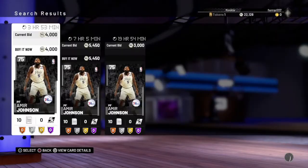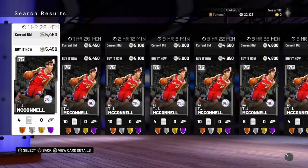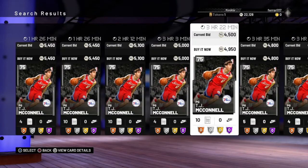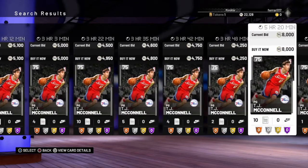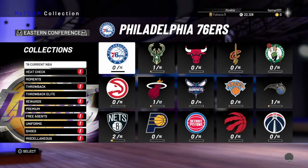Moving on in the 76ers collection, we have got Amir Johnson at around the 4k mark — there's only 3 of them on the market so that guy is going to be expensive — and TJ McConnell also around that 4k mark. So this 76ers collection is an expensive one and it's definitely one to keep an eye out for when you are sniping for silvers. I have picked up a couple of them for about 2k and made some decent profit.